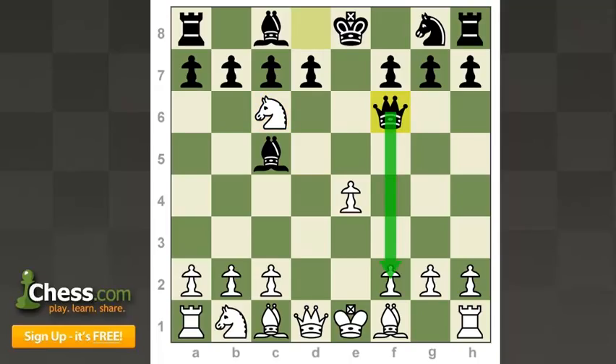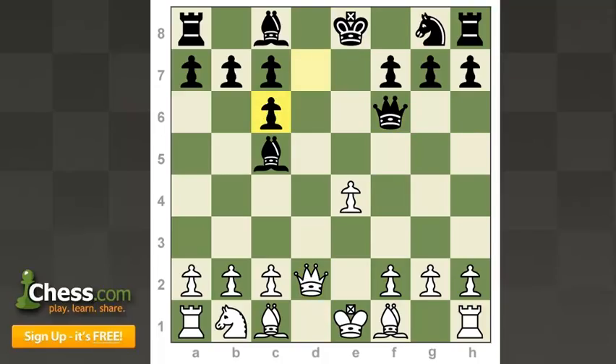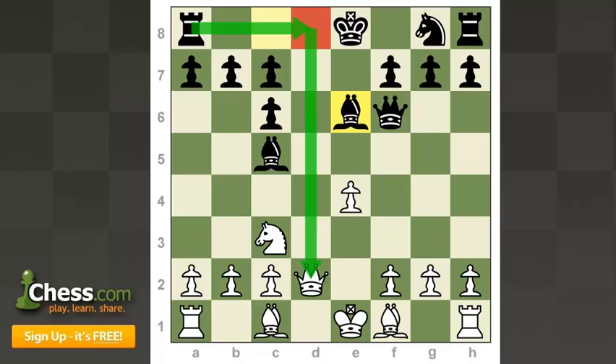After the intermezzo Queen f6, Black is threatening checkmate, so White defends the pawn on f2. After Black takes back, we have a structure very similar to a Ruy Lopez or Spanish Exchange — White has a positional edge on the kingside, four pawns versus three, and will play for this long-term advantage into the endgame. But Black has a small lead in development as compensation, though not the bishop pair. After Knight c3, Bishop e6, Black's pieces come into the center easily with good control over the dark squares. The knight will develop and castle.